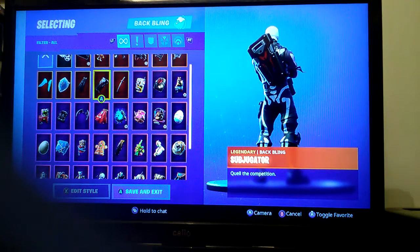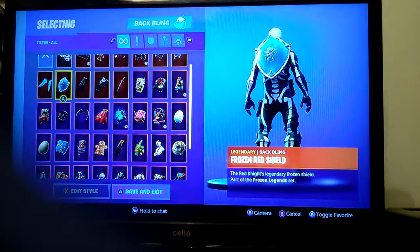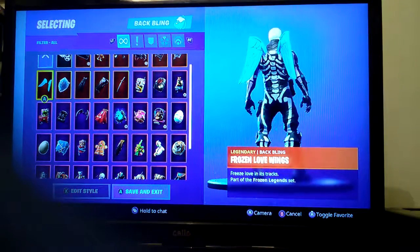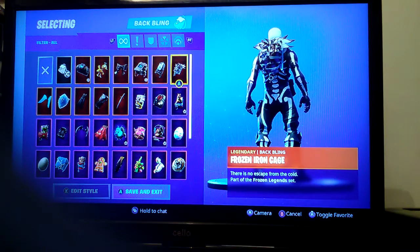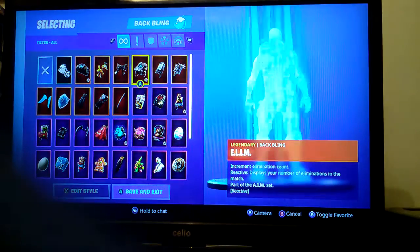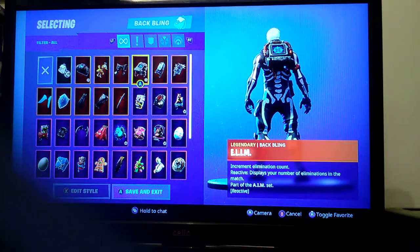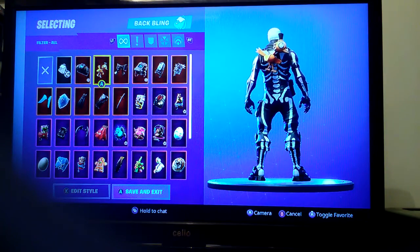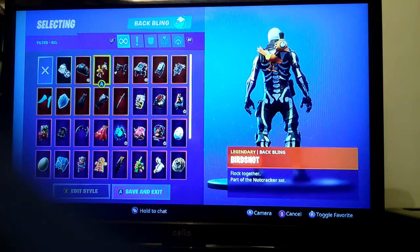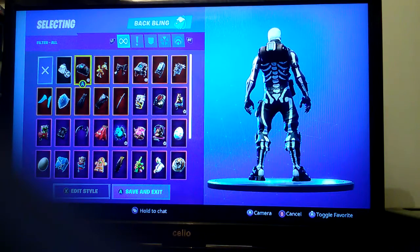Sub Jack — Gator, I don't know how to say that — is what you get at default. Frozen Shroud is what you get with Ragnarok. Frozen Red Shield is for Red Knight. Frozen Love Wings are from Love Ranger. Frozen Iron Cage is from Raven, and Freezing Point is from Frostbite. A.I.M. — which is definitely my favorite back bling — goes with A.I.M. and shows how many kills you get. Cuddle Bow, which I don't really use, you get from Cuddle Team Leader. Bird Shot you get from Crackshot. Altitude I recently got from Sentinel when you level it up.